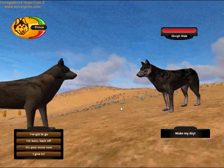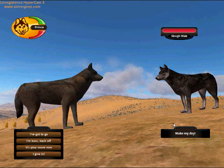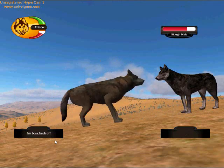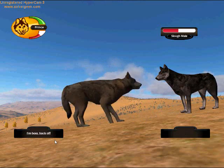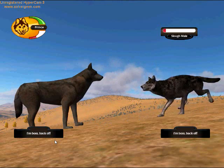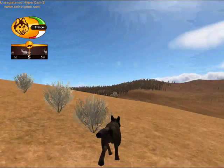Then you come to this little chat dialogue. Look how much bigger I am. This is a Slough male. You kind of need to be a little bit aggressive with the males to show who's boss here. I'll go to 'unboss, back off.' We'll just keep going back and forth here. I might die — yeah, it's a possibility. Ha! I killed him! I killed him!